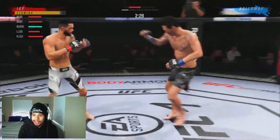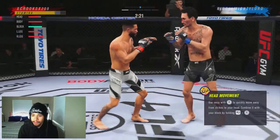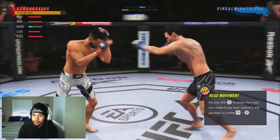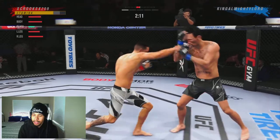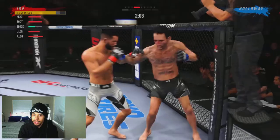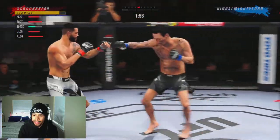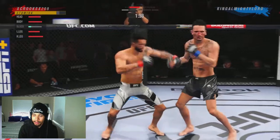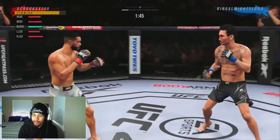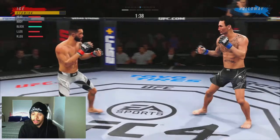That spinning back body kick is hitting us a lot, so we need to try to minor step that if at all possible. He misses on that overhand, so now we're pressing forward, putting the pressure on him just a little bit. Going down to that body because I notice he's trying to major lunge off as well, so we can maybe catch him with a body hook and get a body rock. Got to be careful with how much damage we're taking against Max.